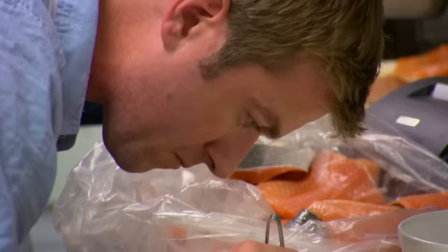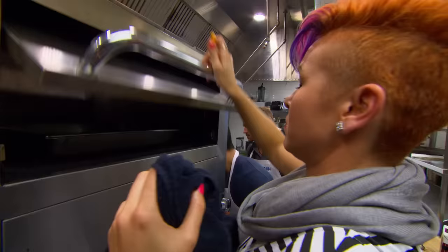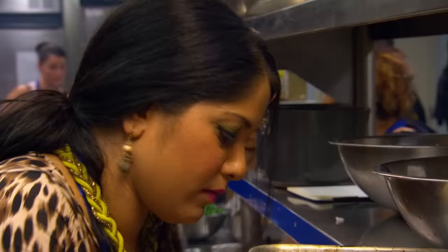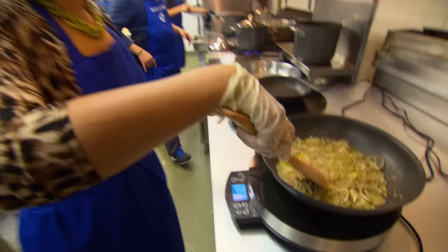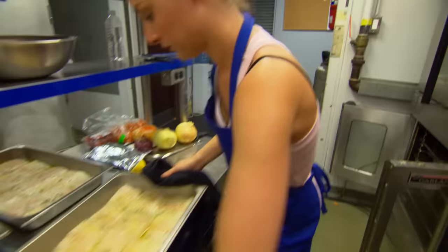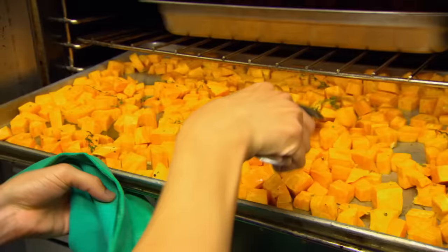The chef observes that Dale should have checked the products and used the pickerel since it was already filleted. He's lost complete control of his kitchen. Meanwhile, Pinot is running the blue team's kitchen like a well-oiled machine, with the fish going in on schedule. The blue team feels like they're on top of the world — everything is coming together.